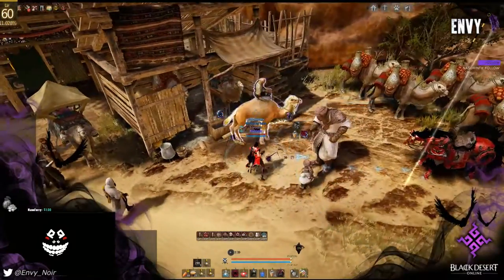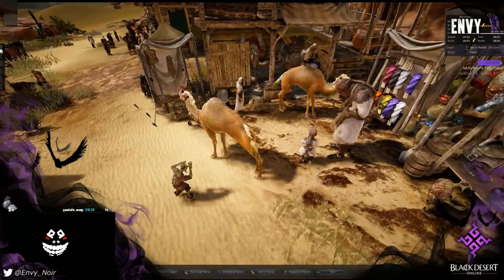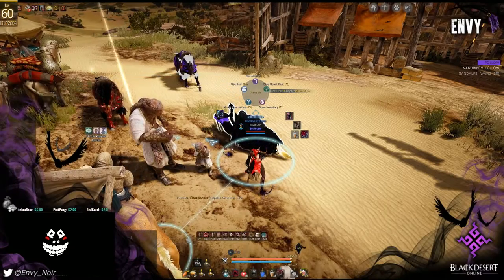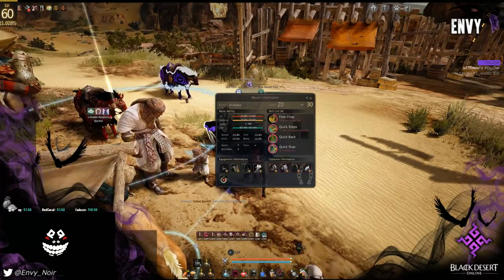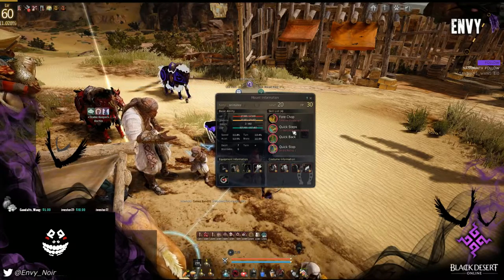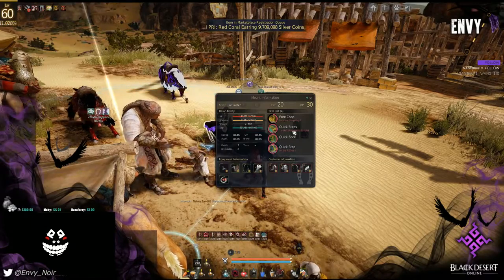First off, get yourself a camel — definitely try to get one with Quick Steps. This skill was recently buffed or adjusted. Quick Steps is activated with forward and Shift, requires a saddle, and basically gives your camel a sprint. It makes your camel move really fast.